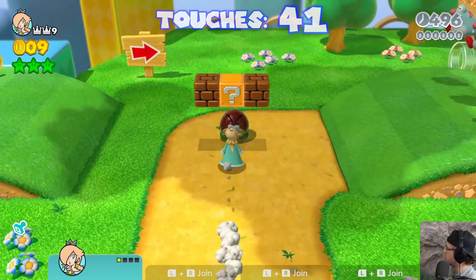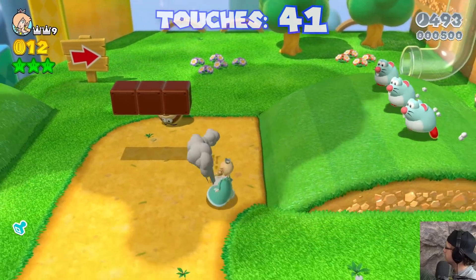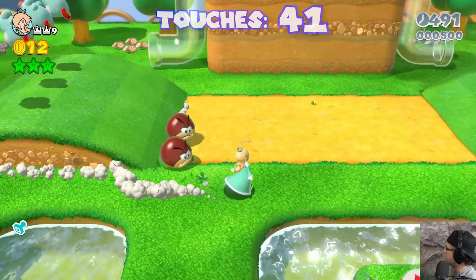Let's do Rosalina. And we want to avoid the rats — freaking light blue rats, we do not like that. Avoid the water too.